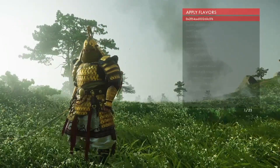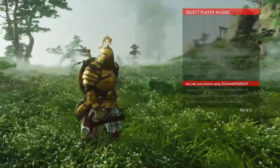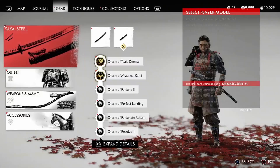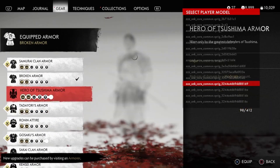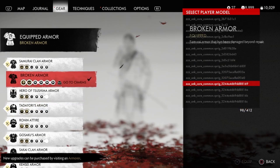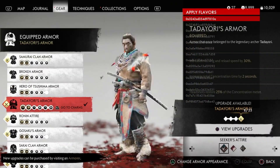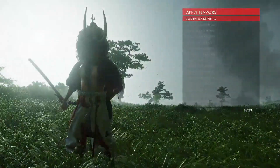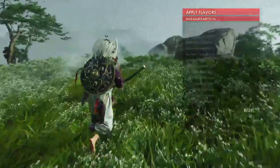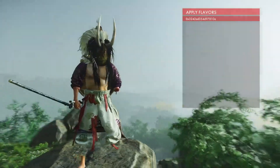A couple of Mongol outfits and a couple of other key NPC characters will change quite a bit if you change what armor you're wearing underneath. So instead of having the broken armor, if you switch to something a little different, you end up with some pretty crazy stuff. The craziest ones I know of are Hero of Tsushima armor and Tariori's armor. Now that's something a little bit creepy — it looks like an oni that's missing its arm, still has one arm, has its legs, but it's missing its boots.